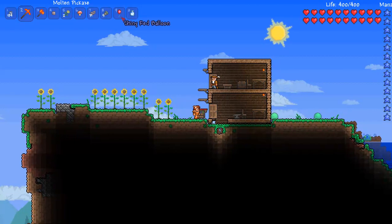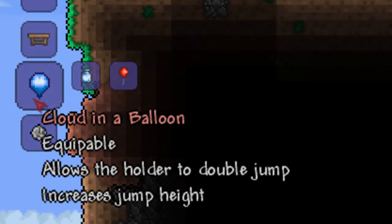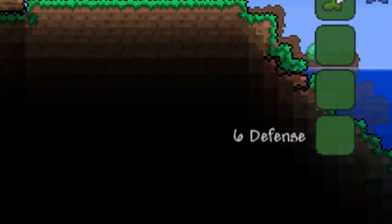So using this Tinkerer's Workbench, we can combine the Shiny Red Balloon and the Cloud in a Bottle together to make the Cloud in a Balloon, which essentially just combines the functionality, allowing you to double jump and also increase your jump height.